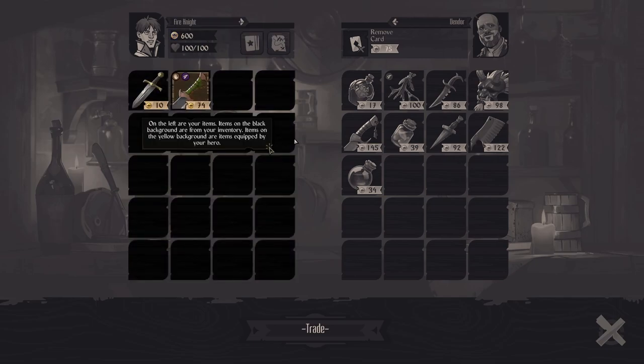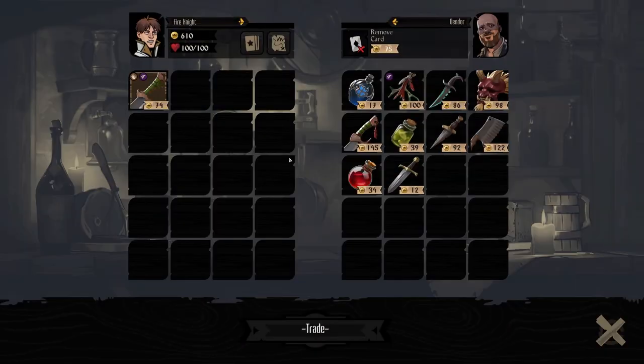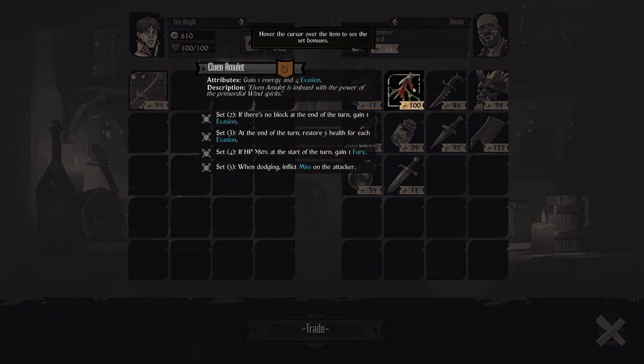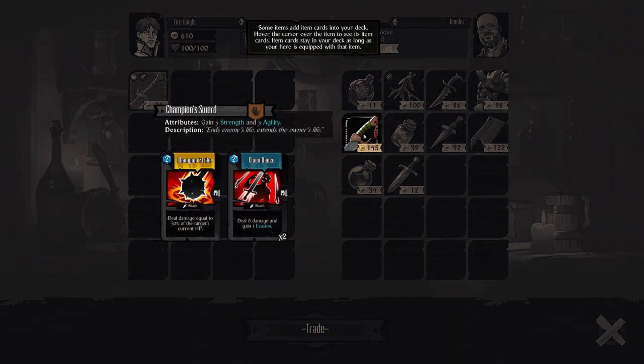Here is your goal on the left of your items. Spender's items — so we can sell this. Elven amulet: gain one energy and four evasion. If no block at the end of turn, gain one evasion. Can I buy that? Some cards add items to your deck — that's kind of cool.